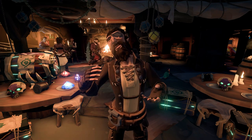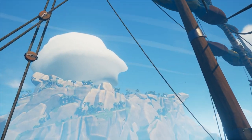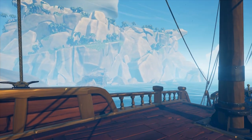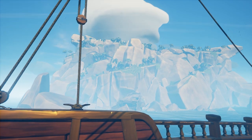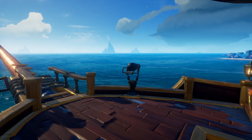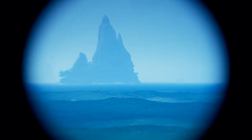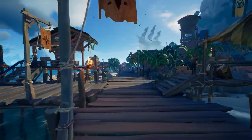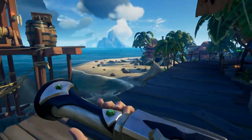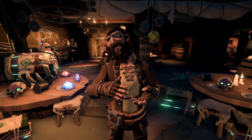Now, for some tips for all you scurvy dogs that want to go out and do these voyages: always make sure your ship is ready to leave at a moment's notice. If you're at Thieves' Haven, park your ship on the southern side, hiding your ship from the view of others that would want to steal your treasure. Also, be extra cautious when approaching an outpost, especially Plunder Outpost, as it is the nearest outpost to Thieves' Haven. So if there was going to be an ambush, that is where it would happen. Trust me, I've stolen a lot from pirates who don't pay attention.